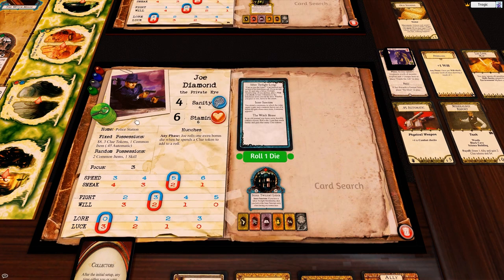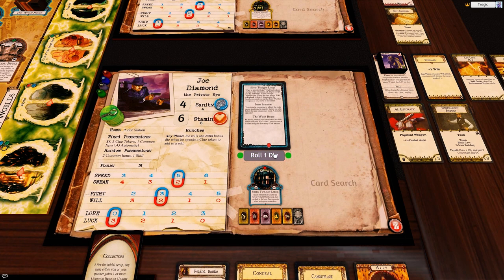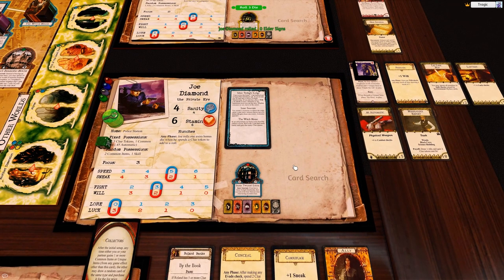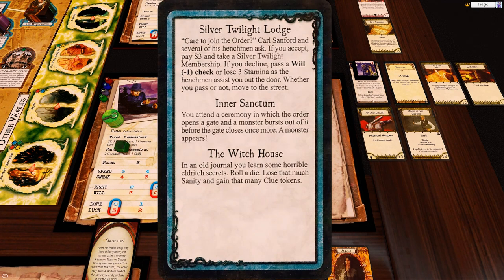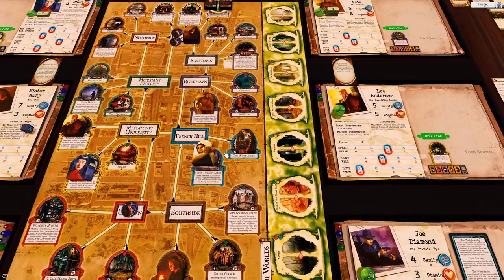Joe Diamond is at the twilight lodge. Care to join the order? We don't have three dollars unfortunately. If you accept, pay three dollars; if you decline, pass a will minus one check which is one die. We've got a plus one will so I can roll a second die. Both are fails. If you decline, lose three stamina as the henchmen assist you to the door. Three stamina is a huge hit but we have five clues - I'm going to take that hit because we need to start sealing gates.